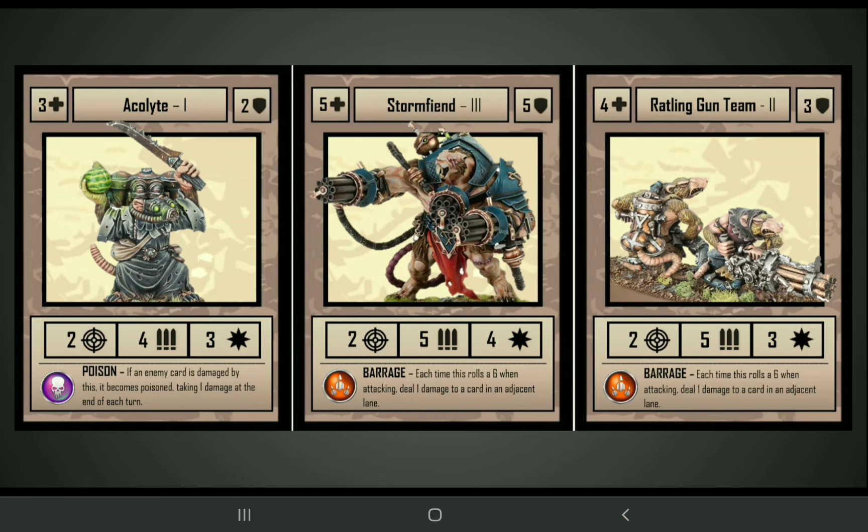Then we've got the Acolyte, one of many poisonous cards in the Skaven roster. It has a ranged attack with 4 attacks at strength 3 — not too powerful, pretty squishy at only 2 armor — but Poison is a pretty strong trait, especially if you can poison multiple cards, which this one can potentially do. In the center lane we've got the Storm Fiend, the first tier 3 bodyguard we're seeing here. It's pretty tough with 5 attacks at strength 4 and Barrage, so every time you roll a 6 when attacking it deals 1 damage to a card in an adjacent lane — potentially a really devastating attack. On the right side is the Rattling Gun team, basically a weaker version of the Storm Fiend. It's still got 5 attacks so it can deal a lot of damage, but it's pretty squishy.